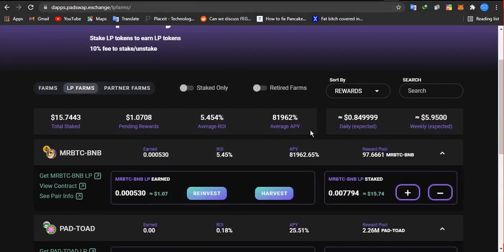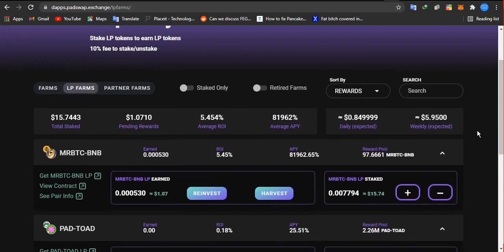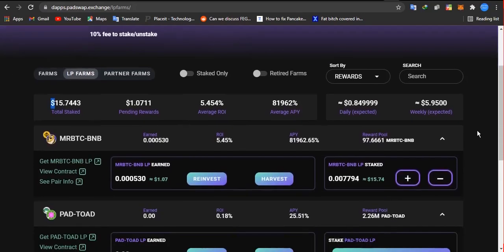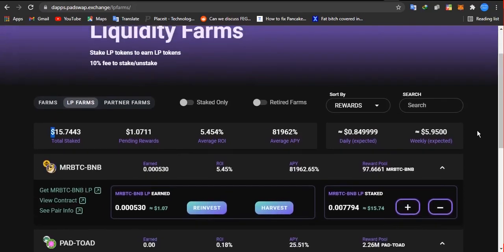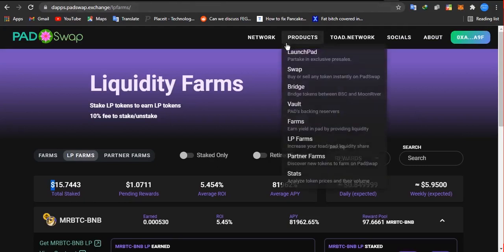My daily income here is $0.80, my weekly is $5.90. My pending reward is $1.07 and my average income per week is 5.4%. I have $15 staked right here. If you want to stake more — $1,000, $2,000, or any amount — you can stake as much BNB as you wish. That's how to farm LP tokens and how to create LP.